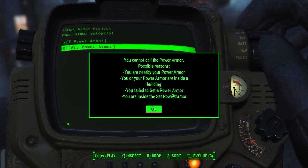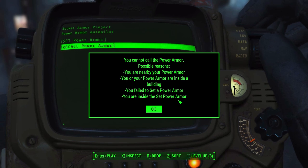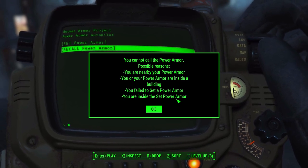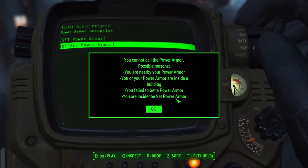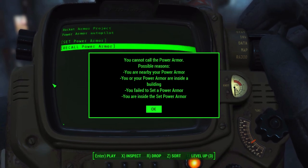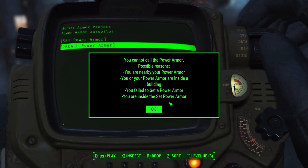The next option shown is that you failed to actually set a suit of Power Armor — because yeah, to airdrop one in, you kind of need to set one. And the final reason, which I think is my favorite, is that you're inside of it. That just amuses me — technically you could be trying to call in the suit of Power Armor you're already wearing. I guess you could make that mistake if you're currently using one set of Power Armor and have a different set designated for airdrop. But still, it's not going to airdrop in because you're in it.